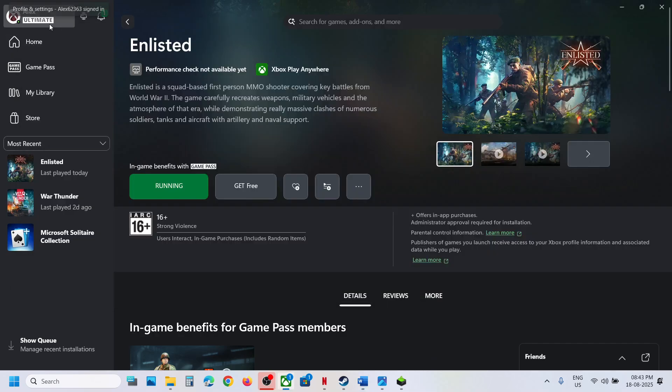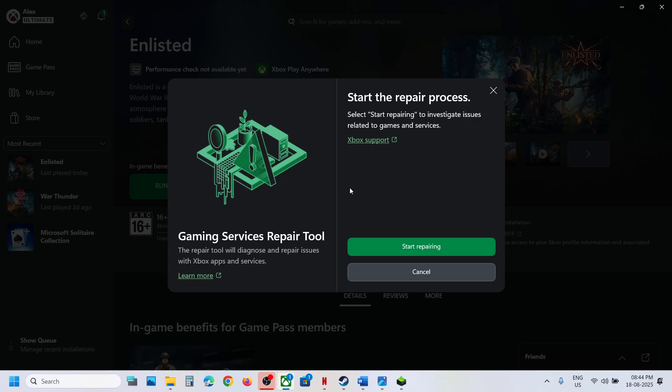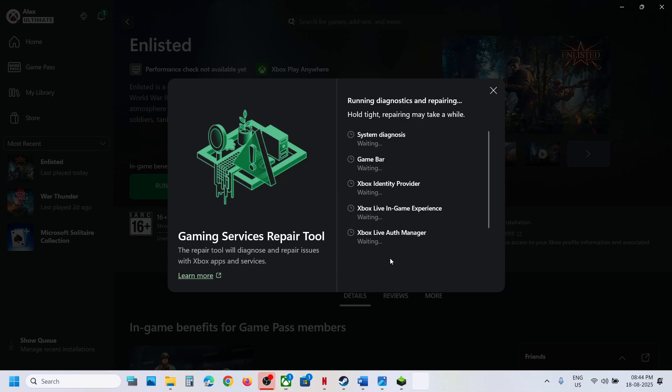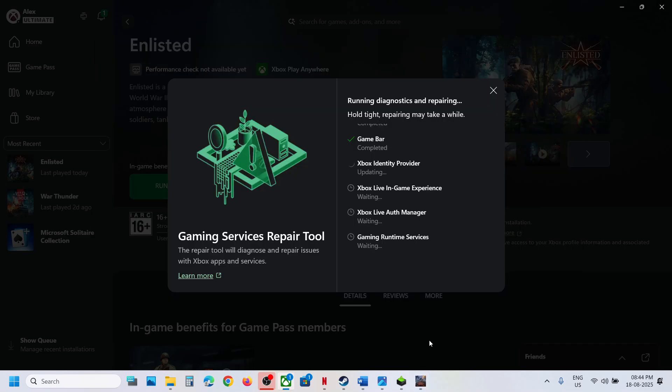The next step is to run Gaming Services Repair — this is for Xbox Game Pass users. Open the Xbox app, click on your profile icon, then click on the Support option, and click on Gaming Services Repair Tool. Click Start Repairing, click Yes to allow, and let the repair complete. Once done, launch the game and check.